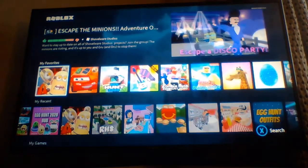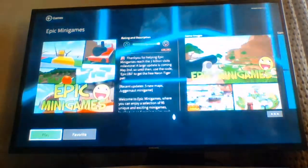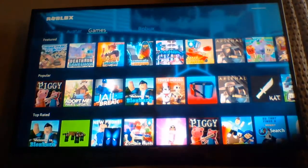Maybe I need to join the game and then quit again. Okay, let's do something like Epic Mini Games. I see they've taken the Easter update off. I got the Easter egg but I didn't film it. Click on B — there you go.